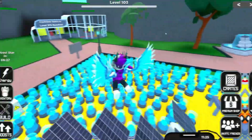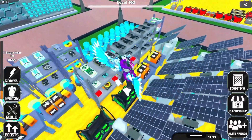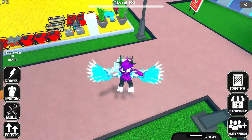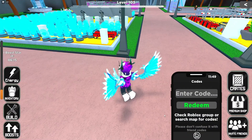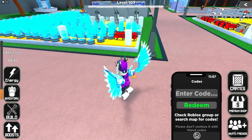Now, if you don't already know how to claim codes in Bitcoin Miner, go to the right side and click on the phone button, then click on 'Access Codes.' After that, the code menu will come up. These codes are in no particular order, so let's just get into it.